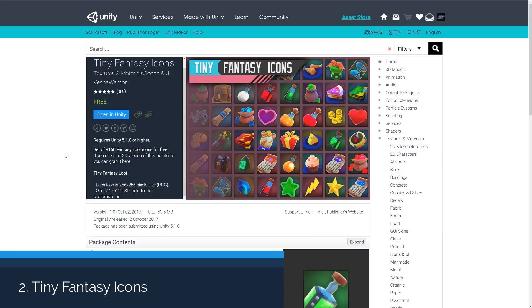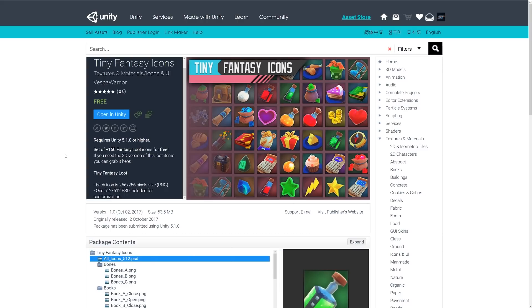Number two is the Tiny Fantasy Icons, which is a set of 150 fantasy loot icons. These include all icons in 256x256 PNG format and 1512x512 PSD files if you choose to customize them. If you want the 3D versions of this pack, you can get the Tiny Fantasy Loot package separately, but this is quite a nice selection of fantasy icons.